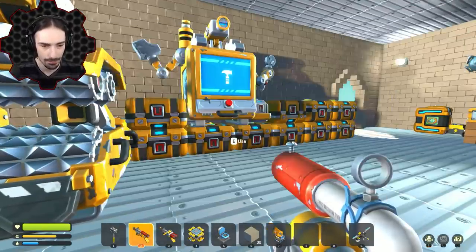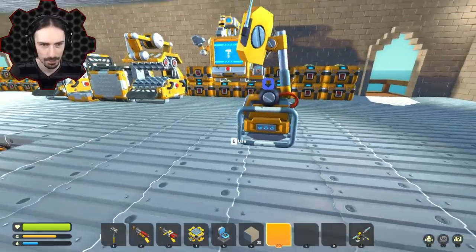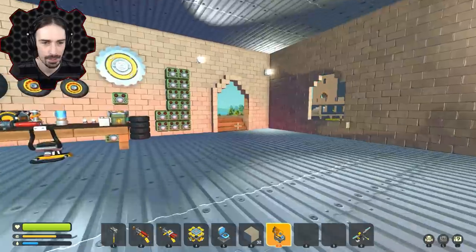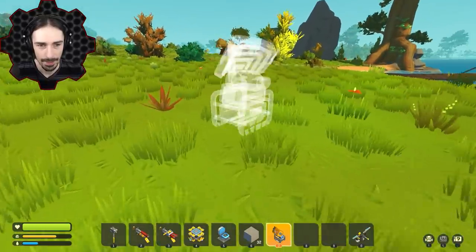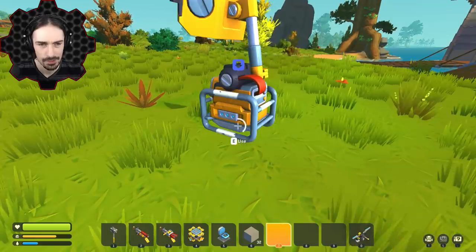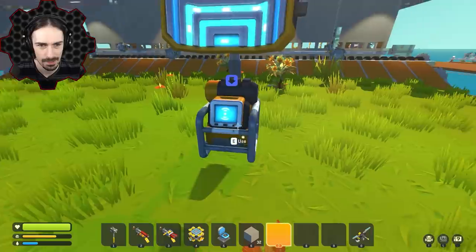Let's check out the radio beacon — this is my first time using it. Let me get out of the laggy part of the base first. When you place it, the orientation is surprising — it actually faces a different direction than you'd expect.